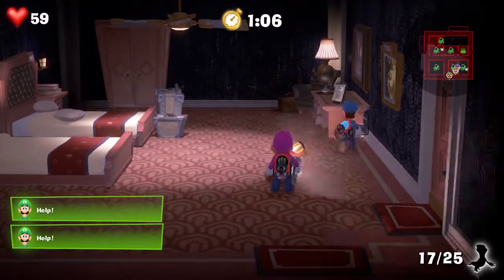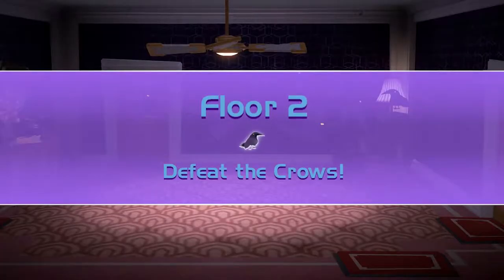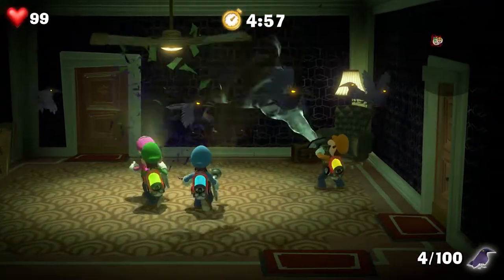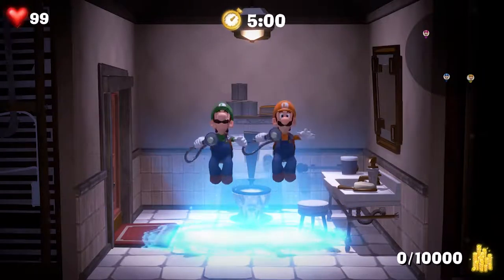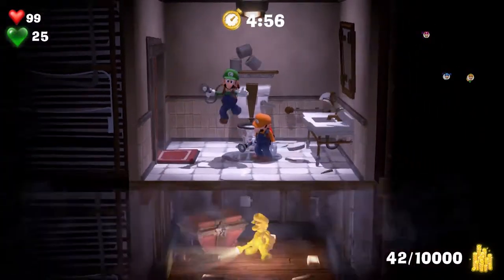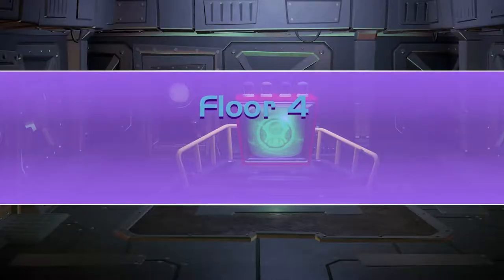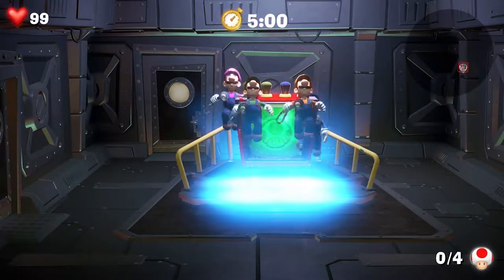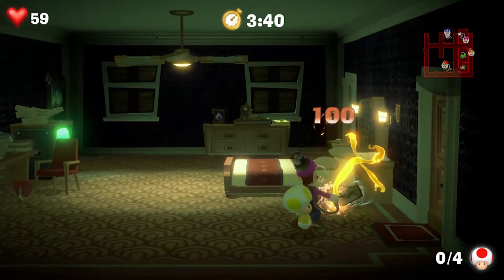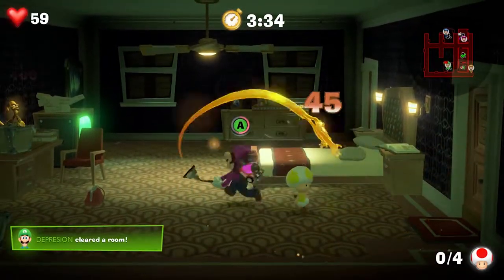So far the objectives I've played have been: capture the ghosts, which just like it sounds tasks you with capturing ghosts; then there's defeat the crows, which you can do by flashing your flashlight at them; then there's collect the money, which is pretty self-explanatory; and finally there's rescue the toads, in which you'll have to find toads being terrorized by ghosts, capture the ghosts so the toad in the room stops freaking out, and then walk it back to a special room with a portal so he can escape. This room should be marked on your minimap if you forget where it is.